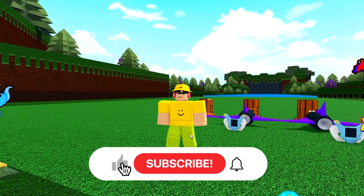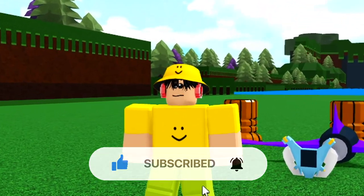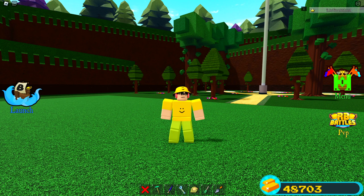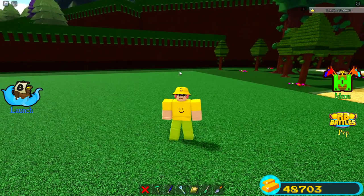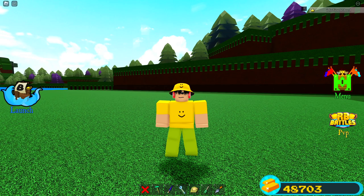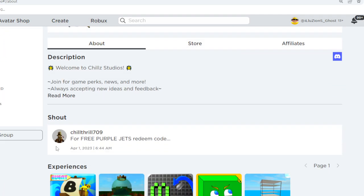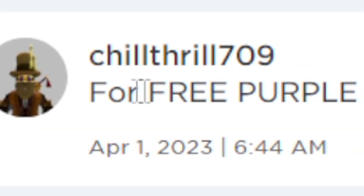So make sure you guys all stay tuned for this code. If you guys haven't already, make sure you guys hit the like button, subscribe, and of course turn on notifications. So the code is simply this — Chill Throw has just announced it inside of his group on Roblox. So let's check this out right here. We're here on the Chill Studios page, so we gotta find where this thing is. Redeem code.